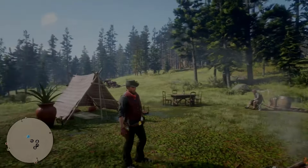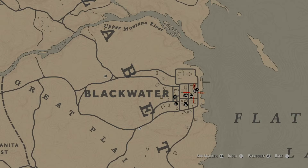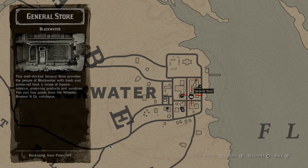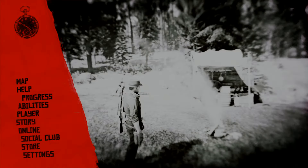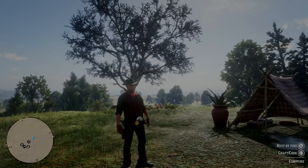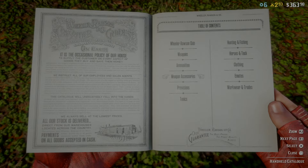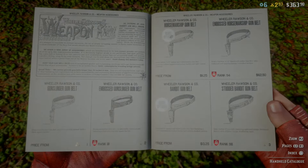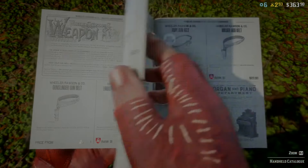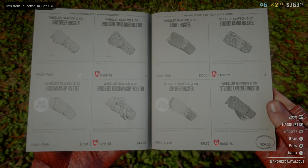You can either go to any general store with this icon on the map. Once you get there, walk in front of the counter and browse his catalog. His catalog is the same as your handheld catalog, which you can bring up at any time — on PlayStation 4 it's left on the d-pad, holding it down. From there, go to weapon accessories, same as you would in the general store. Once in that category, pass the belts by pressing R1 or going right until you get to the holsters.